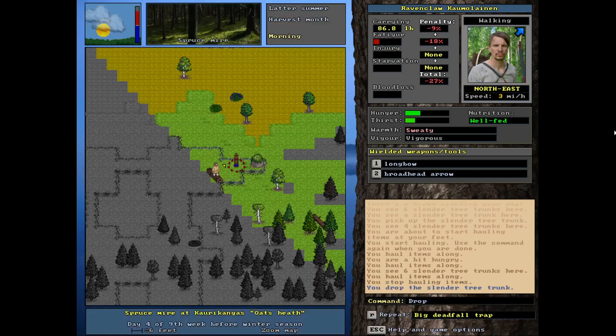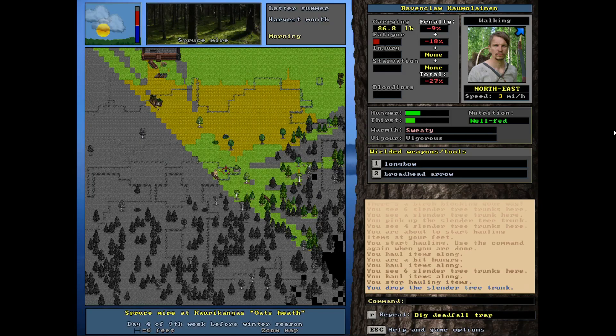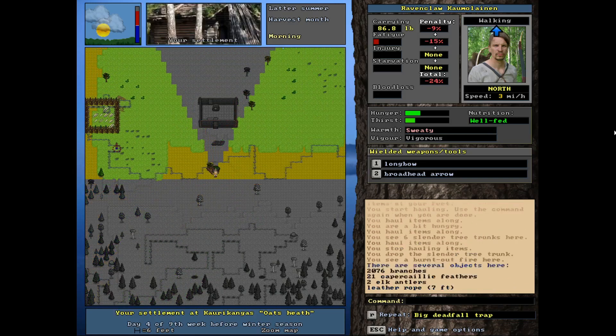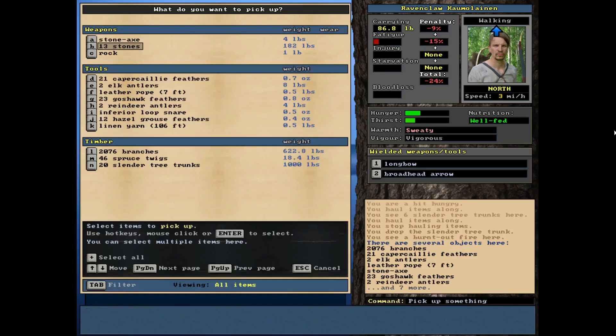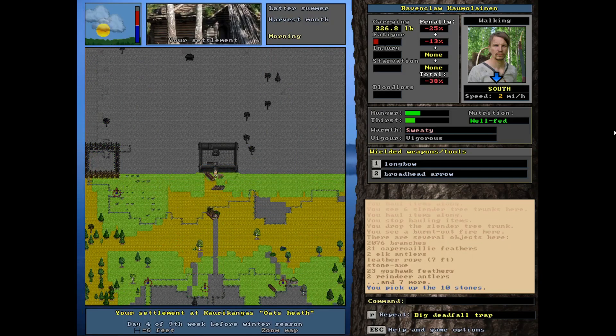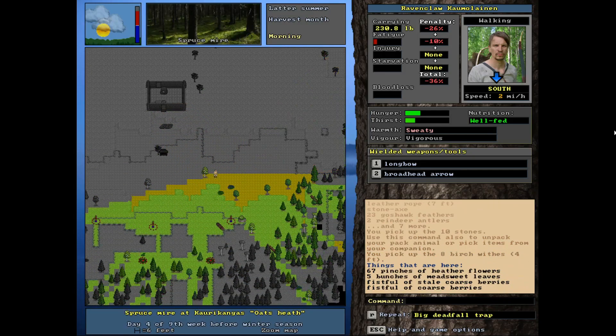We've got a whole trapped field down here below the cabin, but that's good — hopefully we'll start getting some hits eventually. We have gotten a little bit of stuff: one or two foxes, but nothing great. Let's see how many stones I actually have. Oh, I've actually got enough — holy crud! Let me grab those. I'm also going to need some cordage.